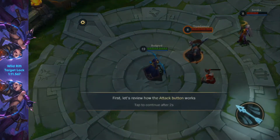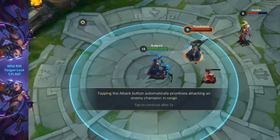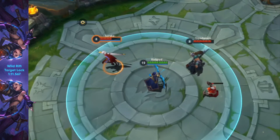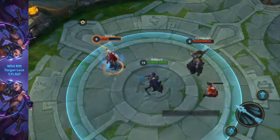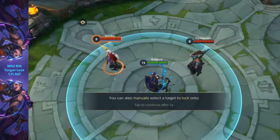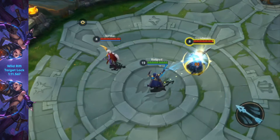First, let's review how the attack button works. Tapping the attack button prioritizes attacking an enemy champion in range. If there are multiple enemies in range, it prioritizes. If you want to prioritize a specific target, you can also manually select a target to lock onto. Drag the attack button to target lock.